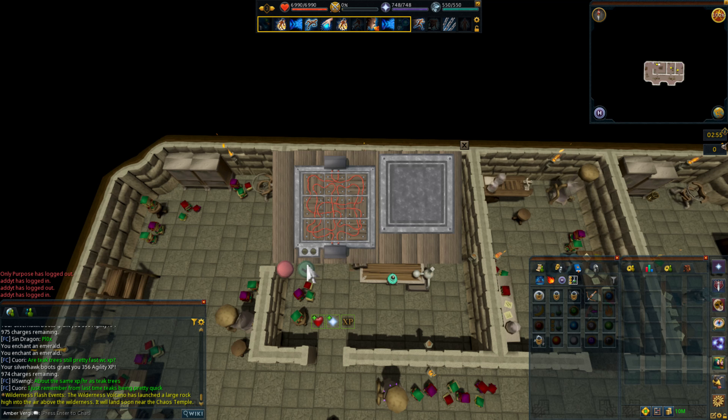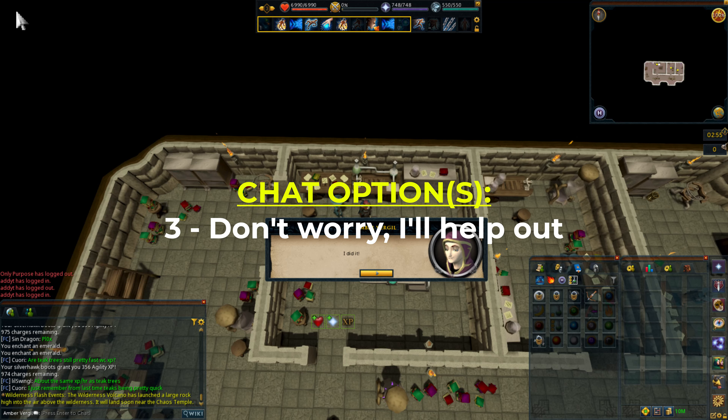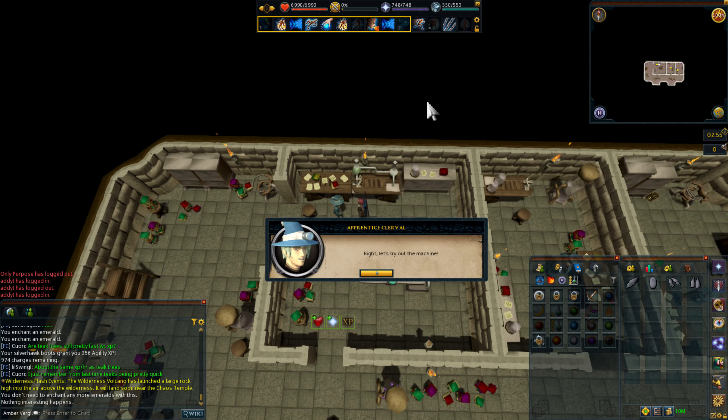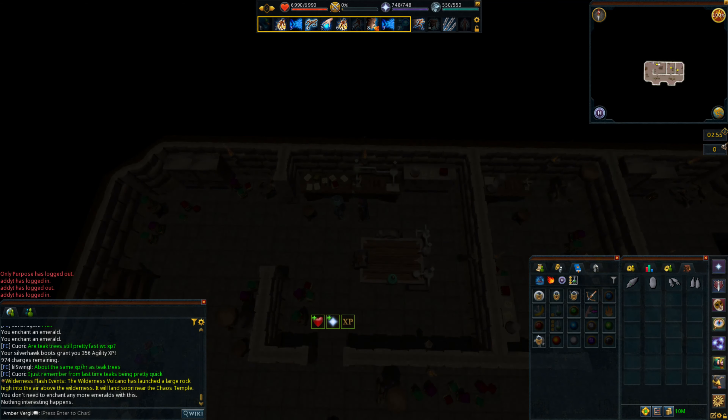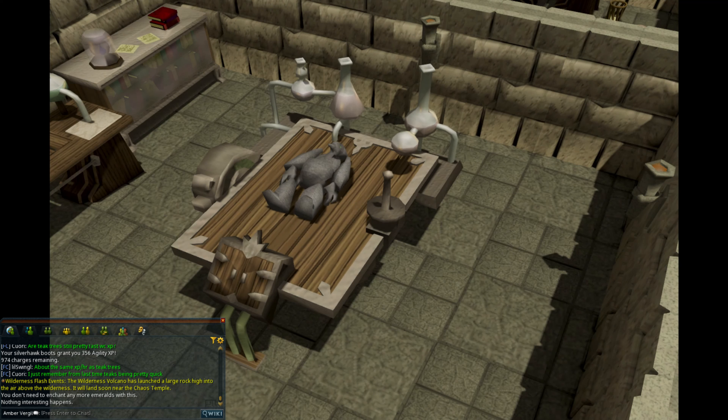When prompted, choose chat option three. Then we're going to use a tool on the rune essence. Once you've done carving it, talk to Clerval. Super fancy cutscene incoming.